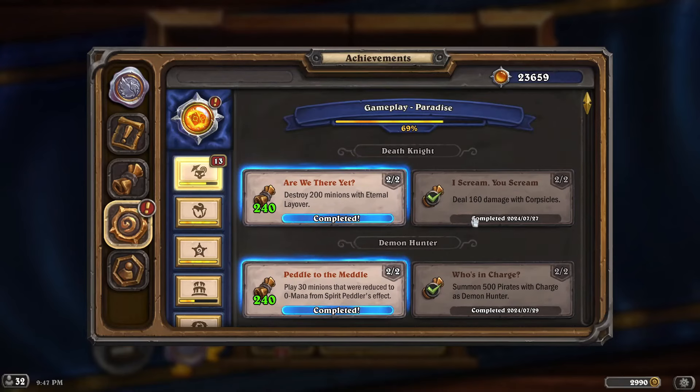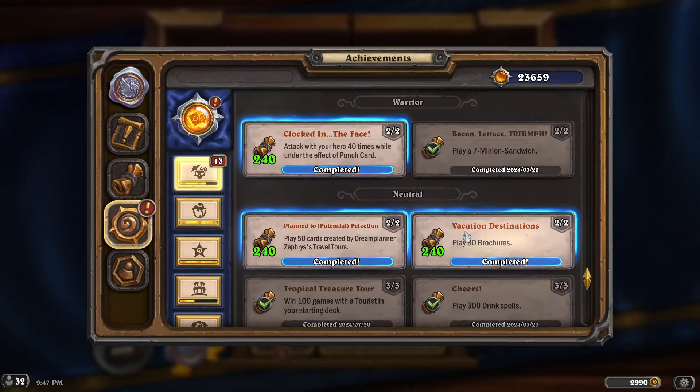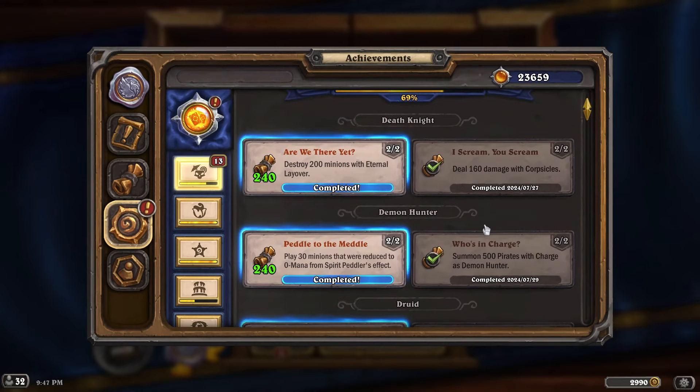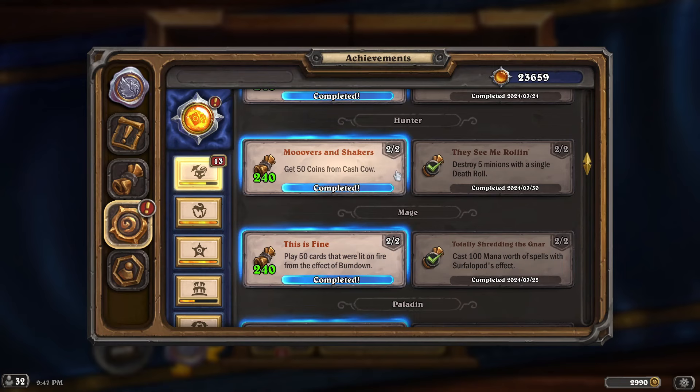What is up everyone — I have 100% completed all the achievements from the Perils in Paradise mini set. I'm going to show you how to complete the last half of these, as well as two decks which are pretty good if you're looking for creative decks for the climb. I have two very fun decks that are actually really good that I'm using to climb this season, and they'll help you get some of these achievements.